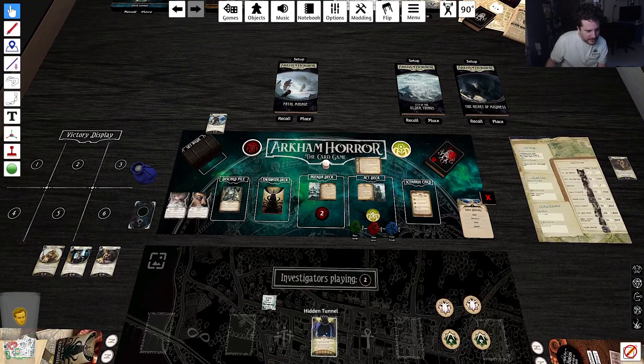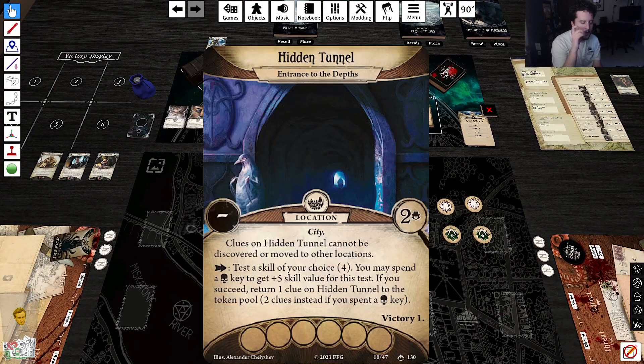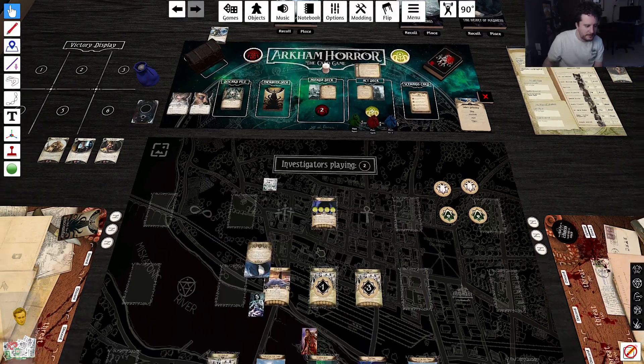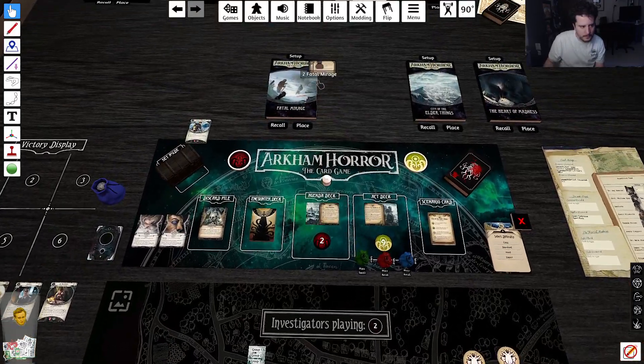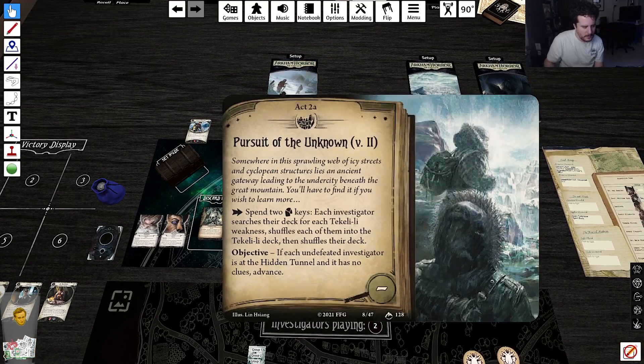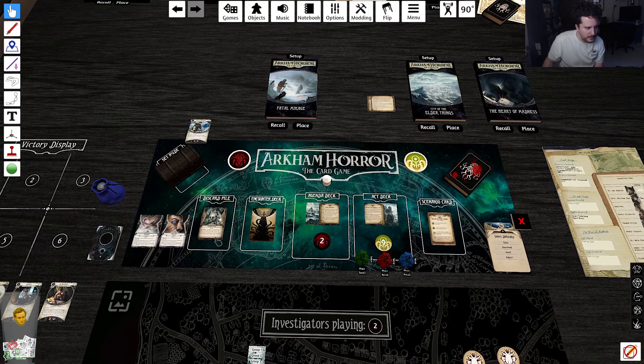The road to the undercity — reveal the hidden tunnel. Your choice: you may spend the skull key to get plus five. If you succeed, return one clue on the hidden tunnel to the token pool, or two clues instead if you spend a skull key. Also return cards from the encounter discard pile.